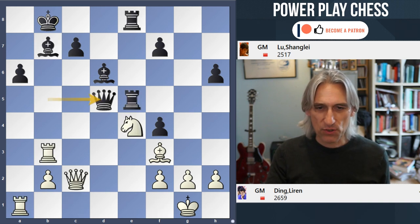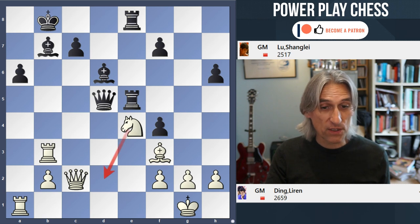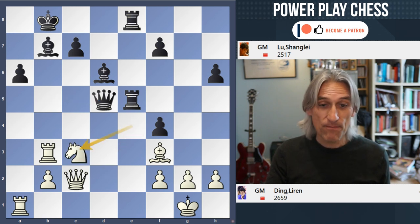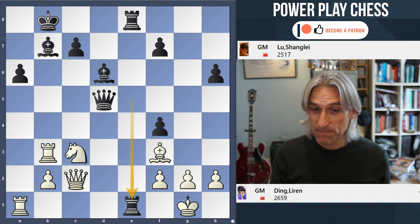Let's just go back to the starting position. The only winning move is Knight D2. Let's try some alternatives: Knight D3, I'm afraid, fails to Rook E1 check, and mate.